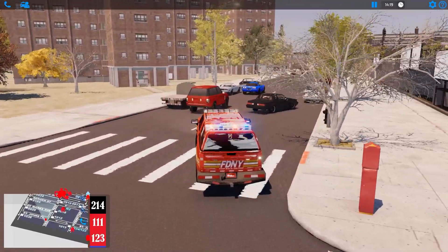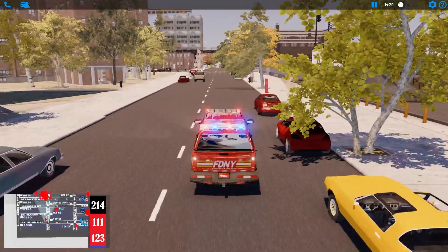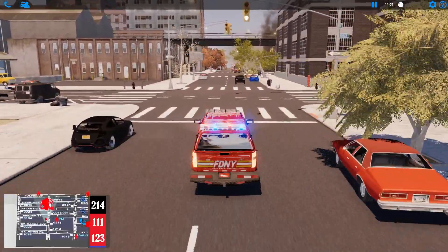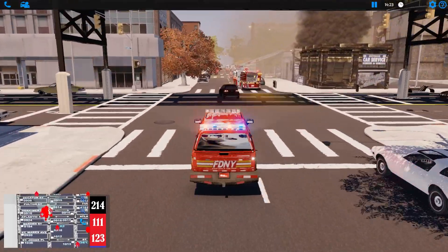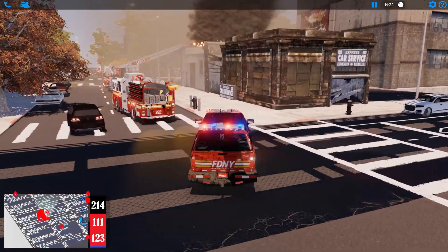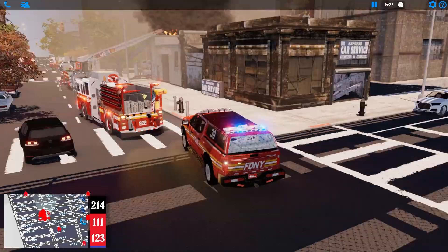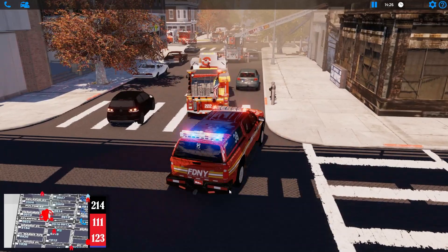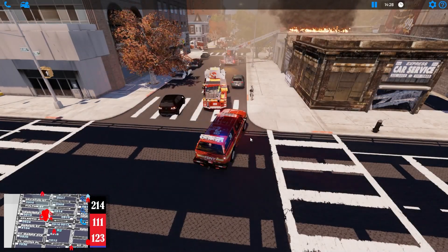Traffic always wants to stop right here — I guess they're picking people up or something. People seem to love the responses though. Let me know in the comments: what is your favorite part of Emerge NYC videos? Do you like watching the responses, seeing water put on the fire, or is it the total package? Chief parked — not a great parking job but we'll go with it.